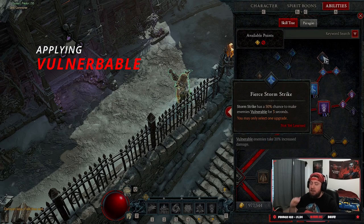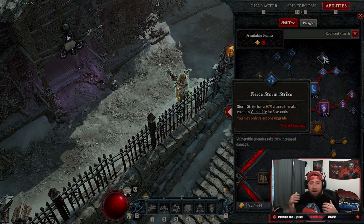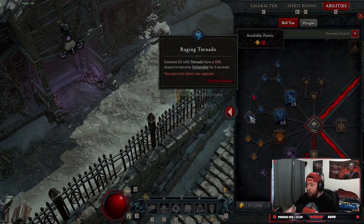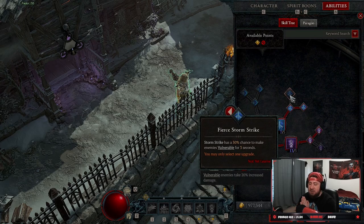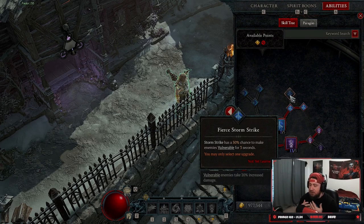Tip number three is applying Vulnerability damage. When you apply Vulnerable, enemies take 20% more damage while they are Vulnerable — it's a flat damage multiplier increase and it's absolutely insane. Vulnerability is its own damage bucket, so it's additive to any other multipliers you're getting, which is why it scales and increases damage so much in the game.